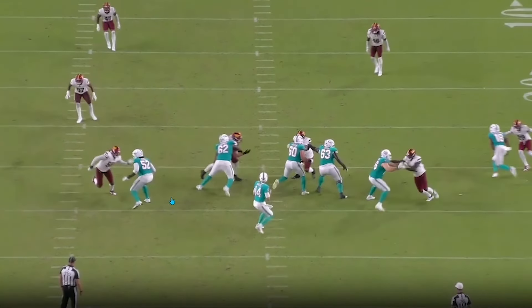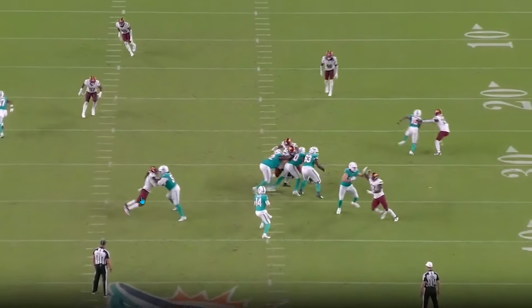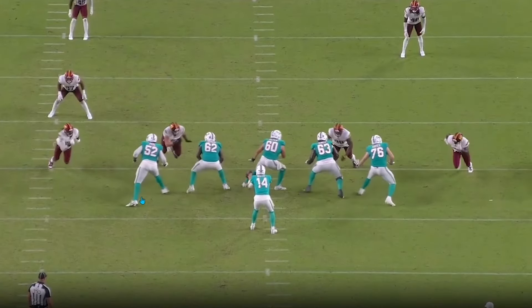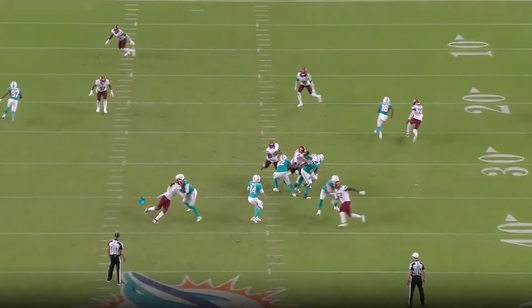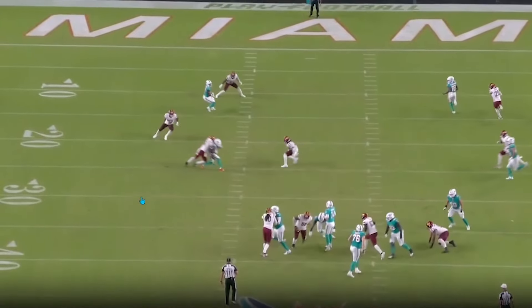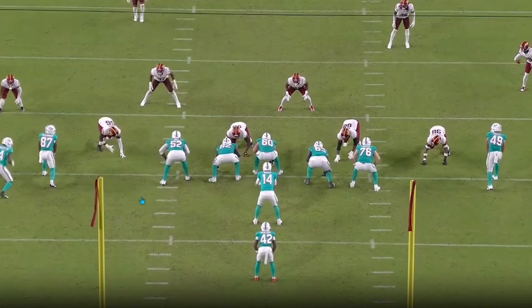Here's a nice rep where he gets super isolated with a lot of space to work with. They try to win to the outside — don't try to win to the outside and arc on Paul, because he's going to win that. His outside hand seems to have much better stopping power, and he's very comfortable with his range and length, moving guys past the quarterback. Very comfortable in those areas.